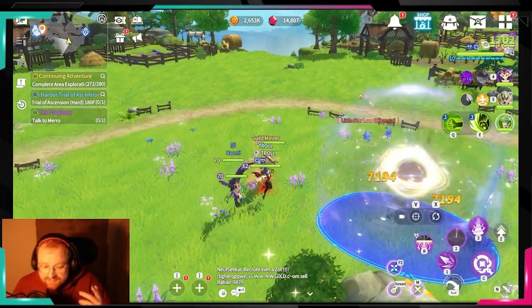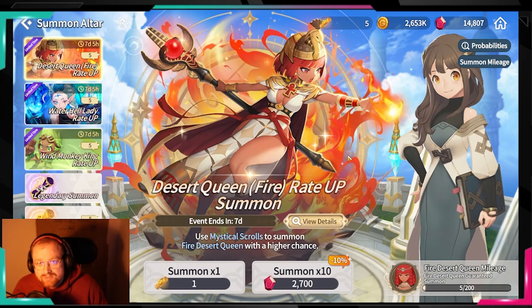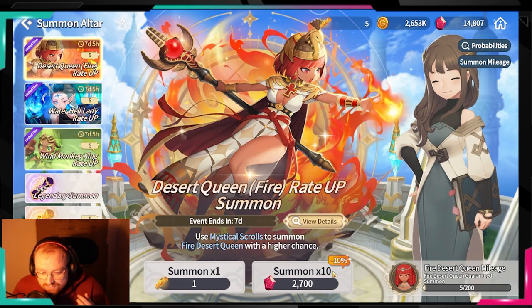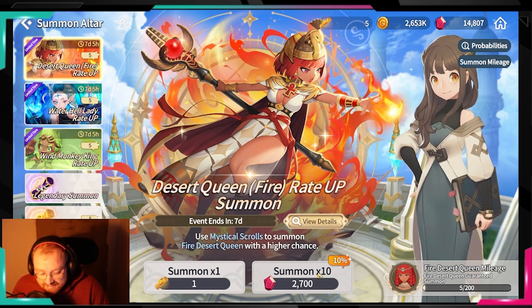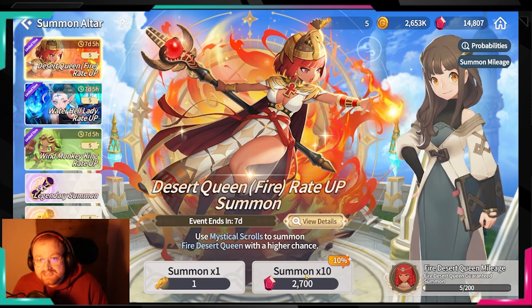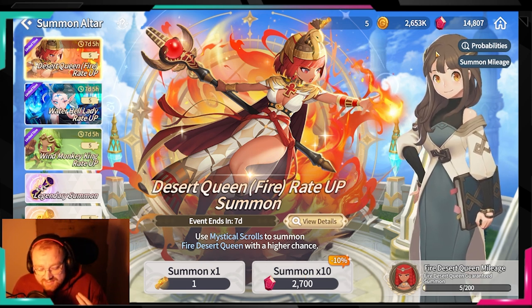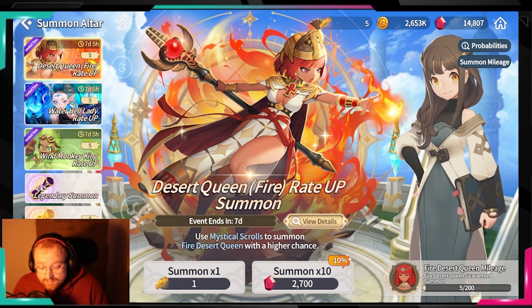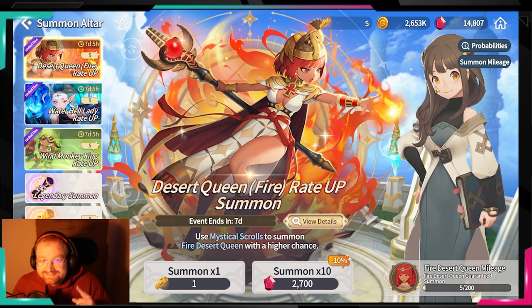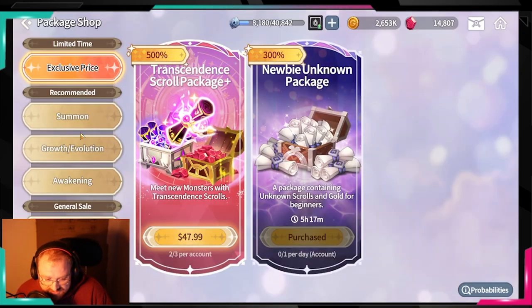The very first thing I already mentioned in my last video: do not summon with your gems. It just costs too much for what it is. 3,000 gems is basically three days of dailies, refreshers, etc. I really do not recommend spending your gems on summons.